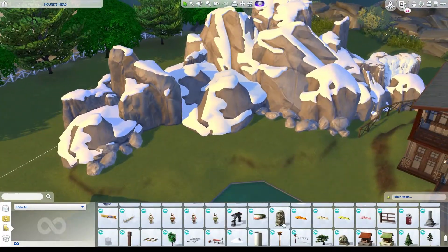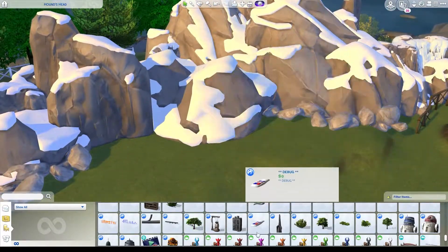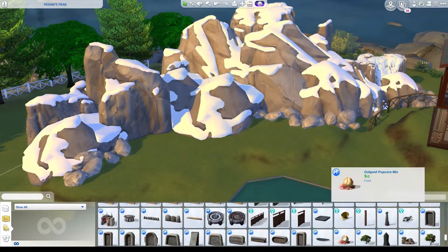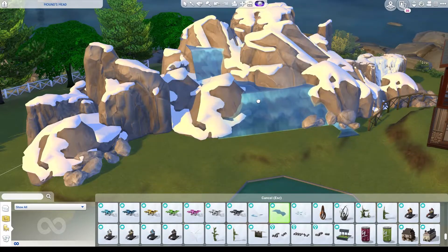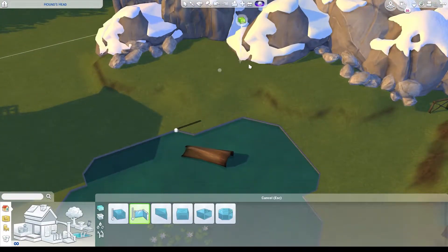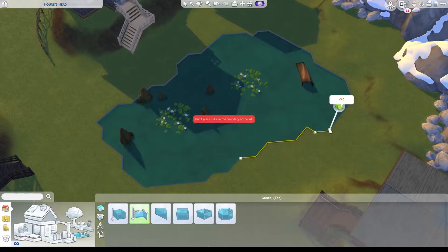Going into debug is dangerous territory because you start picking out things and thinking, this will be good — where can I put this? I have to restrain myself and stick to the build. Then I discovered the waterfalls and inspiration came to me. So this is where I start trying to decide whether I'm going to completely edit the lake or take the whole thing out altogether.